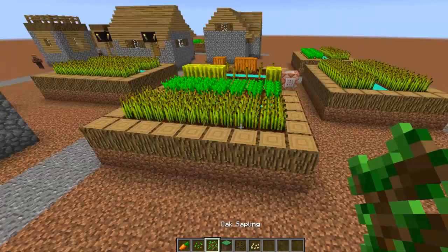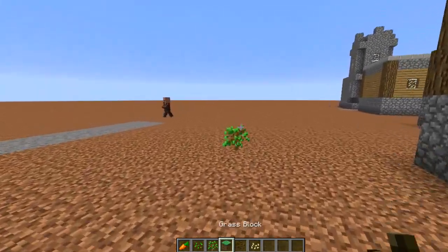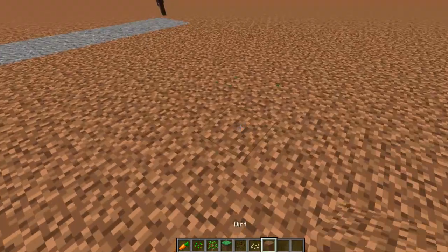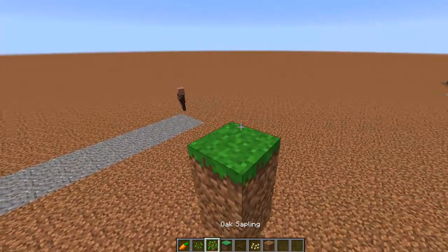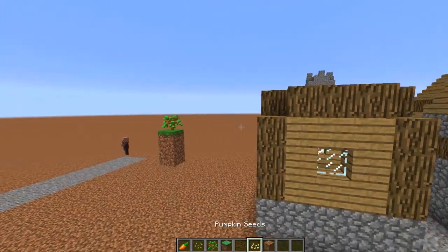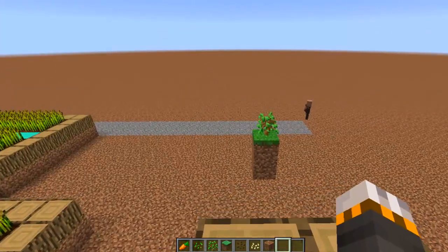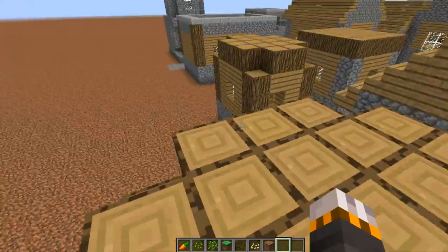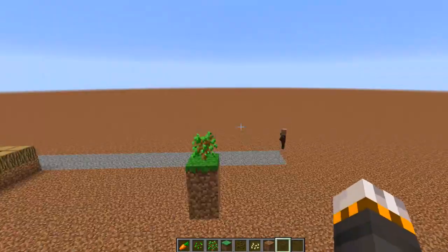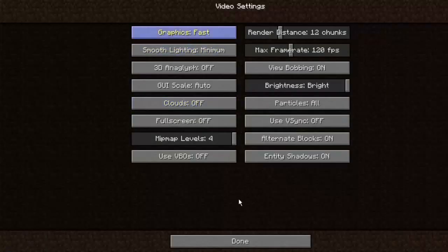Next thing I want to show you is if you plant a sapling, you have to have it on a grass block. Let me separate it from the other area — and if I leave it for a second, it's being a bit buggy since I'm on a new version of Minecraft I haven't really play-tested before. See, that is growing pretty fast.